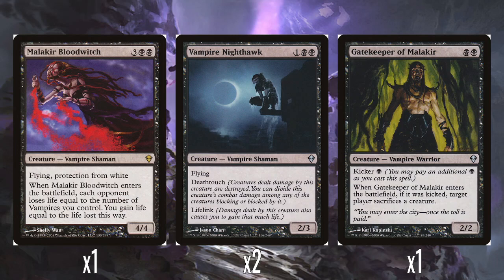Three mana for a 2/3 with Flying, Deathtouch, and Lifelink — no drawbacks, apart from maybe being double black. I'd expect even a 2/1 or 2/2 with Flying and Deathtouch and Lifelink to be fine, but it being a 2/3 puts it out of shock range. It's really hard to deal with because it has evasion, so even when you can block it you're reluctant to because of Deathtouch, and regardless it has Lifelink as well. Super good card.